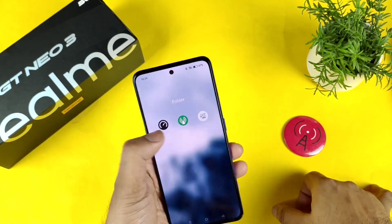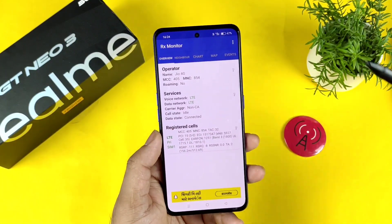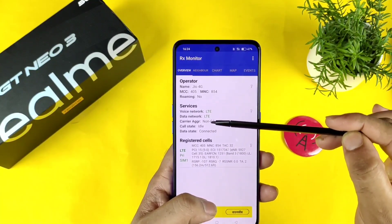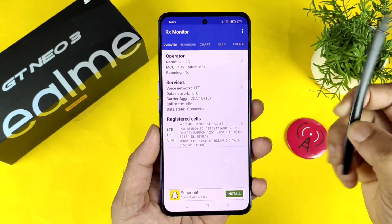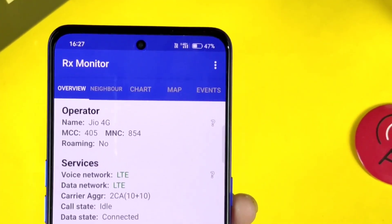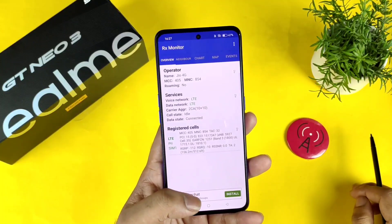Right now I'll be using the RX Monitor application to demonstrate whether the phone is actually showing any kind of 4G Plus aggregation. As you can see, I'm using a Jio 4G SIM card. You can clearly see the carrier aggregation 2CC on the top of the notification panel, so you're getting a 4G Plus signal. Let me zoom in — you can see the 4G Plus signal is visible, so the Realme GT Neo 3 actually supports 4G Plus carrier aggregation without any problem.